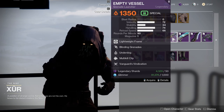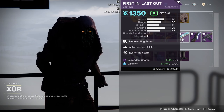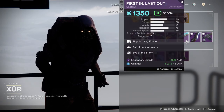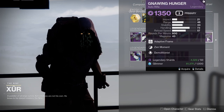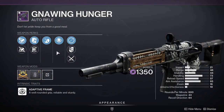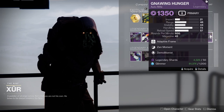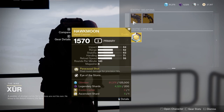Empty Vessel has Underdog and Multikill Clip — I'm not a fan of Multikill Clip on a grenade launcher personally. First in Last Out has Auto Loading Holster and Eye of the Storm — if it had Auto Loading and Vorpal it would have been really nice, unfortunate. Temptation's Hook has Relentless Strikes and Surrounded — I'm not even gonna look at that one. Dying Hunger has Zen Moment and Demolitionist, which makes it a really good Demolitionist weapon. Whatever roll you have on Dying Hunger is going to be nasty.